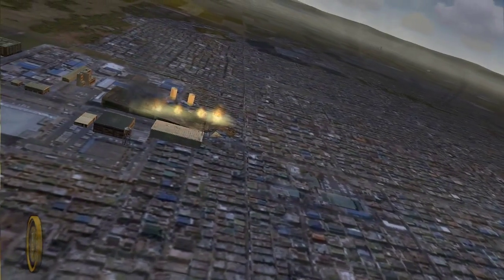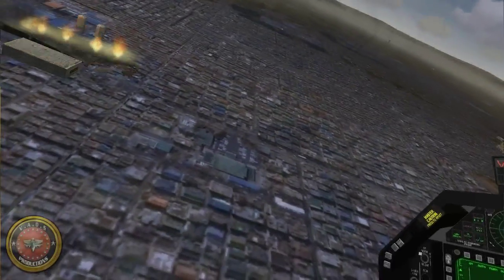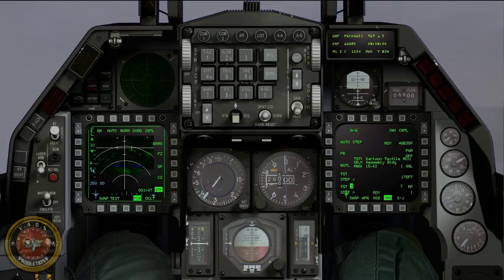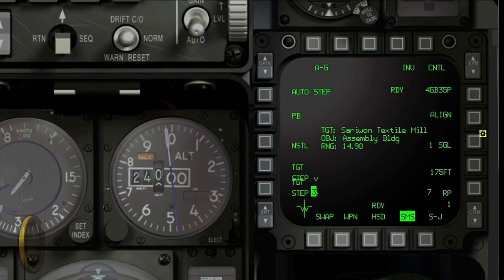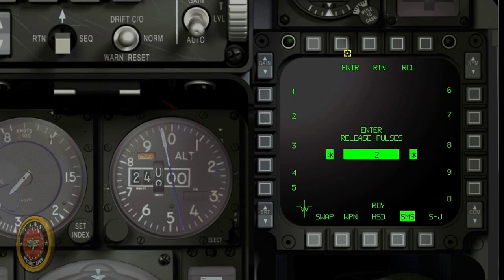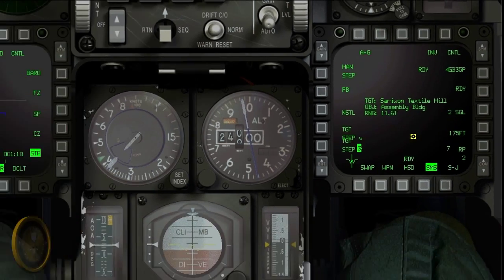Now, let's go look at hitting two separate targets at the same time. Okay, same thing — engage your target areas, steer point 0.5. Weapons down, power. Now, this is where you have to get really quick with these buttons, because you have to change your target real quick. Make sure that you know where your underground storage is. Underground storage is there, assembly building there. Manual step. Ripple 2-2. Enter. Same spacing.